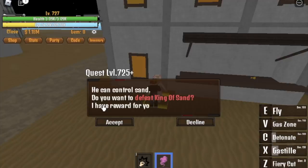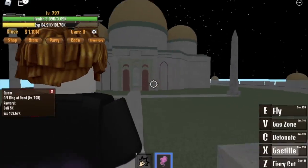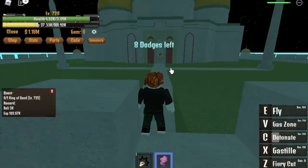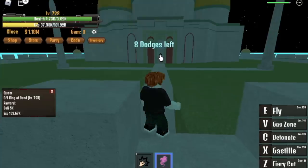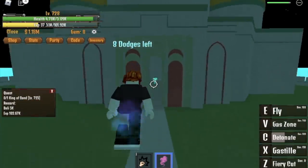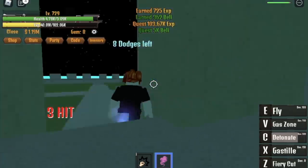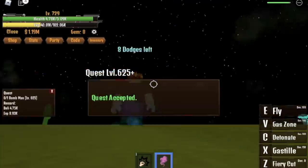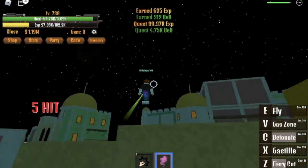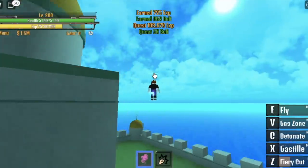At 725, you can now start defeating the king of sand. You cannot use your X skill, but you can use your C skill, Detonate. See that — the enemy was hit. You can defeat this using 3 to 4 detonates. When you've already damaged it twice, use your X skill — go near to burst it. After that, go to the bomb man and go back to the king of sand. You're gonna defeat this until you reach level 800.